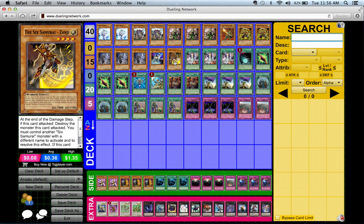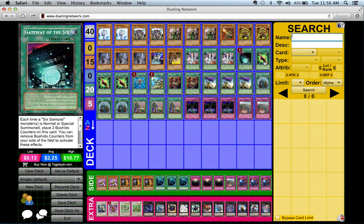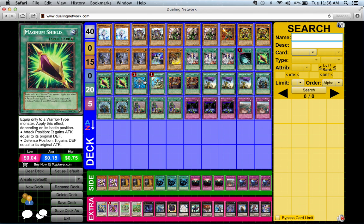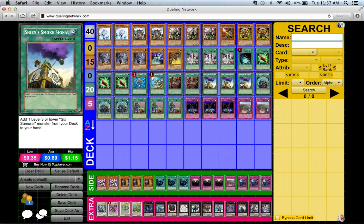For the spells, we have three Asceticism of the Six Samurai, one Gateway of the Six Samurai, three Magnum Shield, one Monster Reborn, one Reinforcement of the Army, two Shien's Dojo, and three Shien's Smoke Signal.